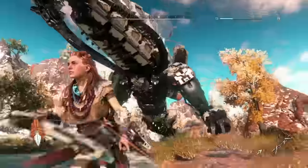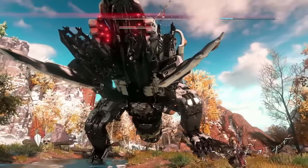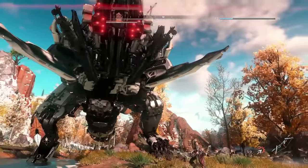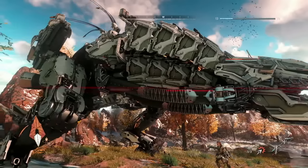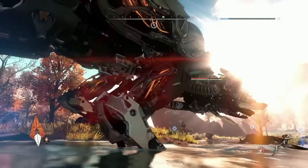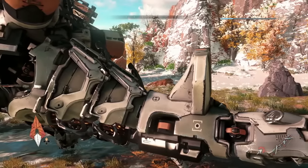This is the mighty Thunderjaw. One thing that you will immediately notice is the size differential between Aloy and the Thunderjaw. The Thunderjaw is 24 meters long and 10 meters wide. It has 93 destructible armor plates, each with its own health value, and it has 271 animations and 67 VFX. It has 12 attacks, and it's 550,000 polygons.